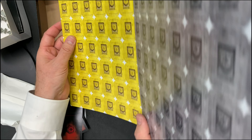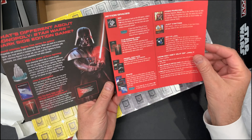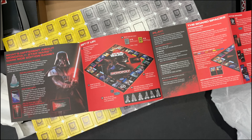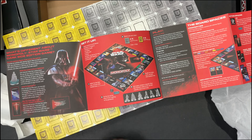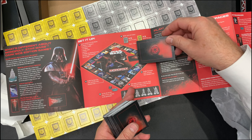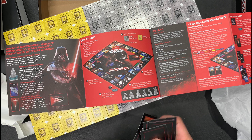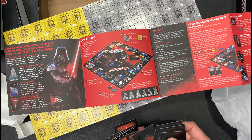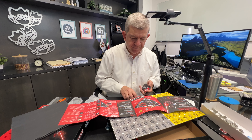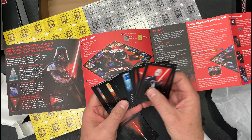I suppose this is like the money or something. Now we have the instructions here. These ones are the Empire cards. These ones are the Dark Side cards. Empire cards, Dark Side cards. And these are the property cards.